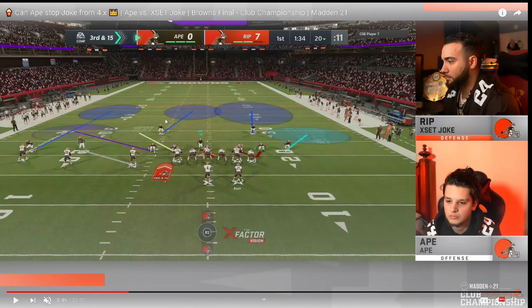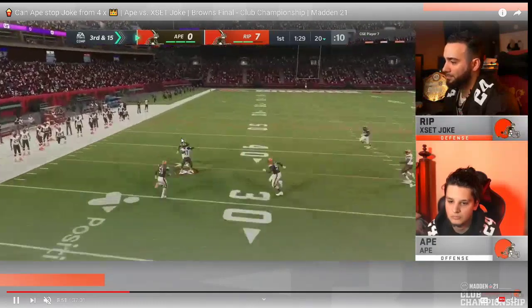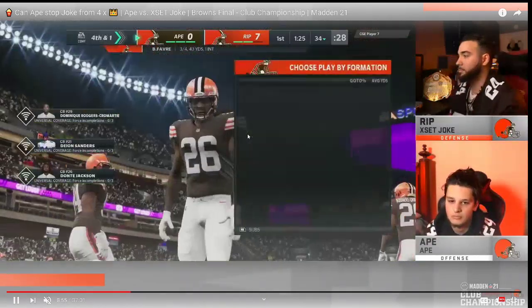This man coverage is primarily for motioned-over slants or things like that with 85, and also to help bracket coverage and blanket hitch routes. This combination of underneath coverage on the left side really took away a lot of what trips tight end wants to do from a passing perspective. On the backside, the linebacker would be in a purple zone — so essentially cover two mabel on the tight end side, and cover three with a manned-up slot on the trip side. Joke sends a three-man heat because he doesn't need to mabel given the down and distance. Ape hits the curl, which if he had thrown more of those it would have been more effective.